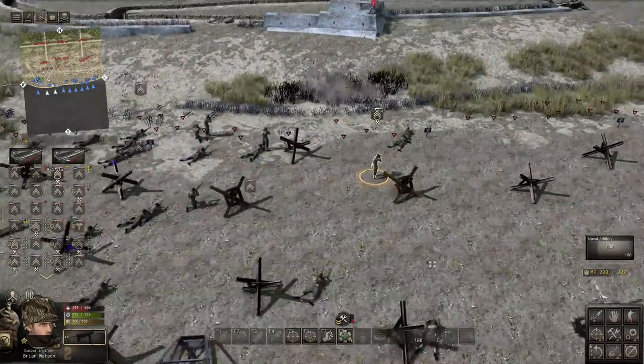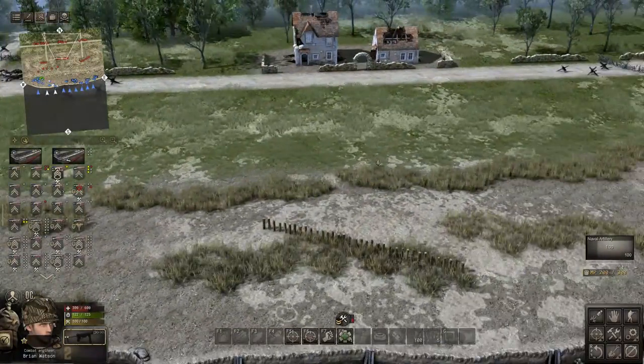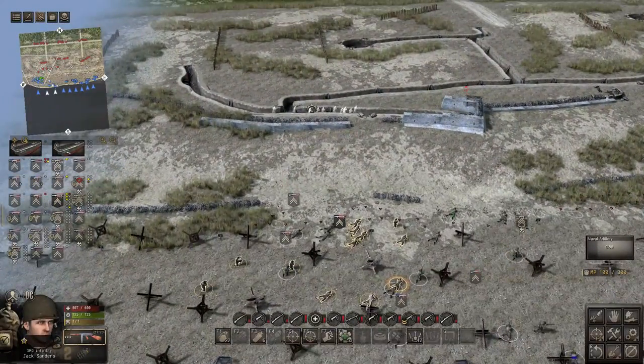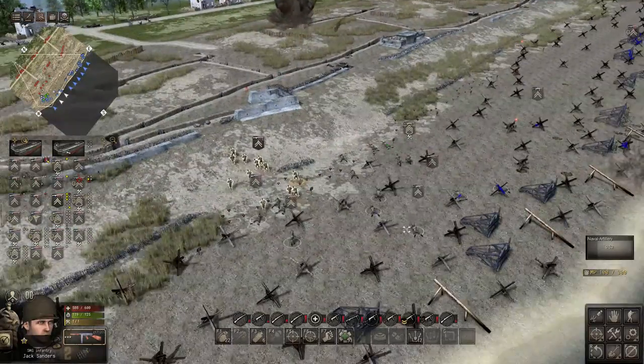Get out of the way of that, boys! We'll toss one right there — beautiful. We've also got another naval artillery piece, so we're going to launch it at that mortar right there. The last satchel charge goes off — boom! We took care of that nicely. Move on up here!